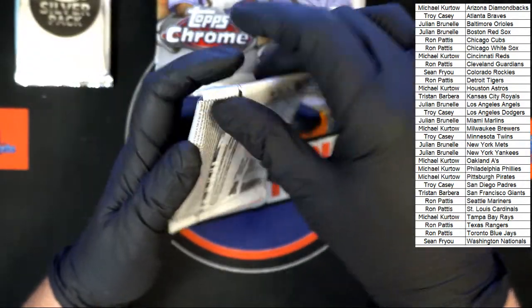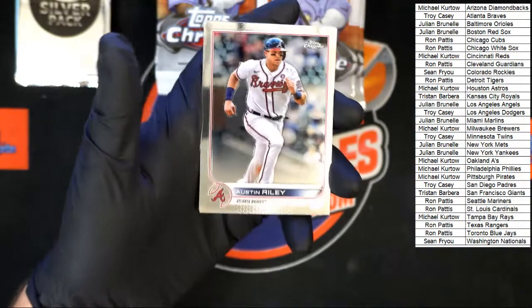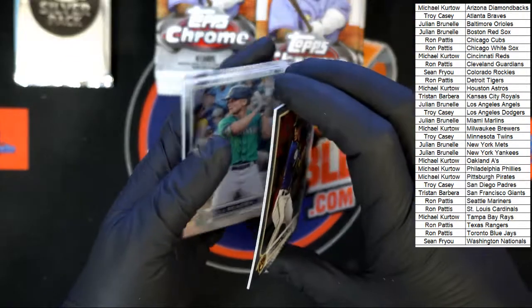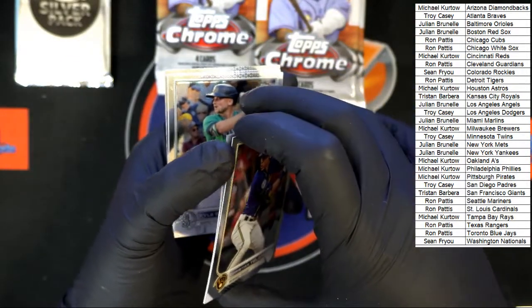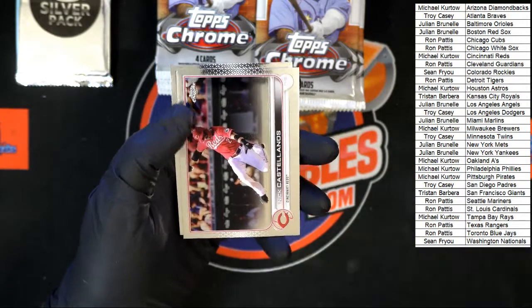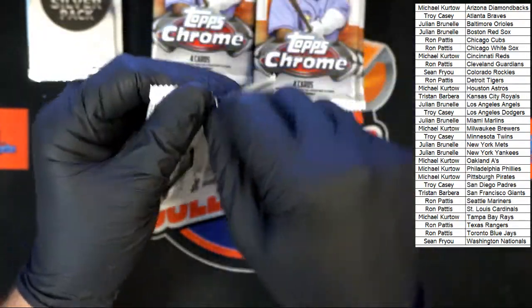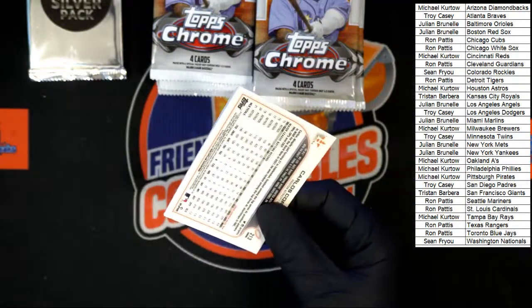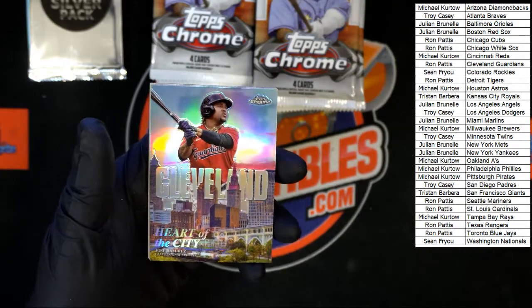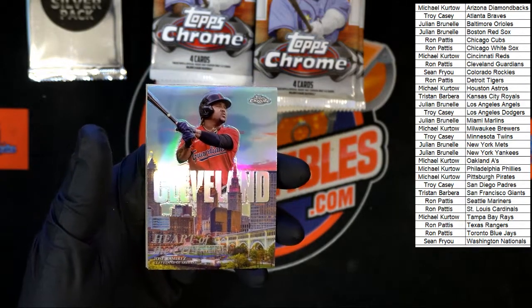First pack — starting off Austin Reilly, a little sticky on that one. Yelek, Ruiz, Seager, Castellanos and Castro. Next pack — we got Muller, oh Cleveland Heart of the City Jose Ramirez, very nice card right there. Look at that chrome — and we got Eli Morgan and Correa.